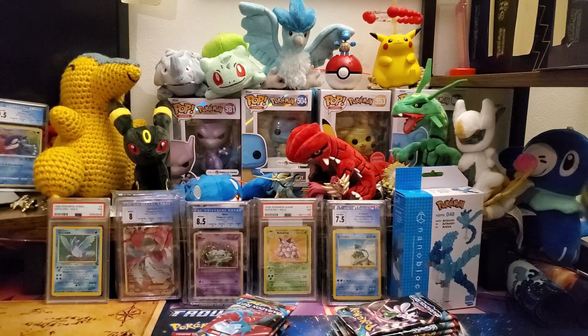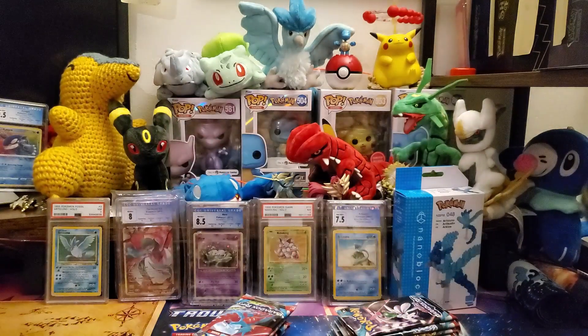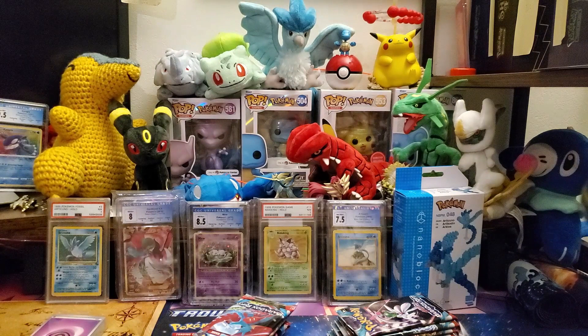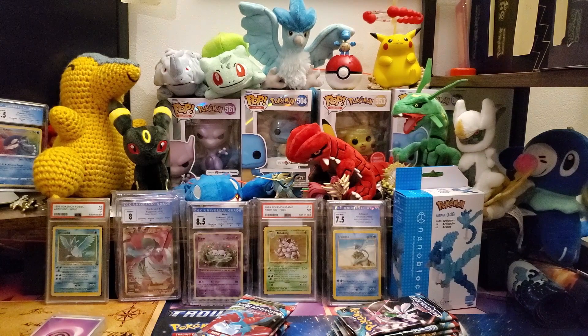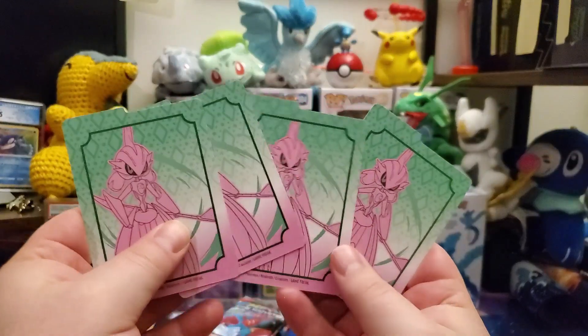So in this, with the ETBs, you get your beautiful dividers. Of course, you get your Brick of Energies. You get sleeves — those are the Roaring Moon ones. Here's the code card for Roaring Moon. Here are the Iron Valiant sleeves — beautiful looking sleeves. I like both of these sleeves, by the way. Of course, you get your Brick. These are the Iron Valiant dividers right there.